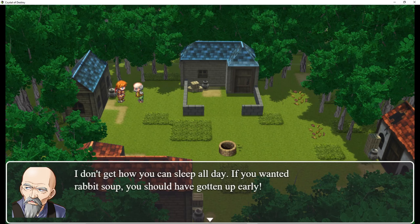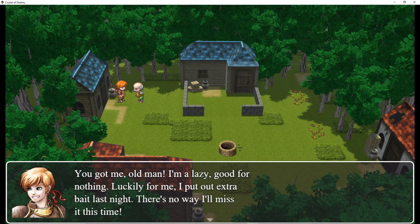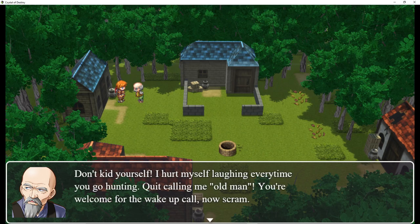I don't get how you can sleep all day. If you wanted rabbit soup, you should have gotten up early. You got me, old man. I'm a lazy good for nothing. Luckily for me, I put out extra bait last night. There's no way I'll miss it this time. Don't kid yourself — I hurt myself laughing every time you go hunting. Quit calling me old man. Now scram.